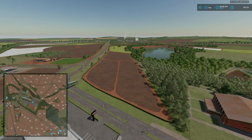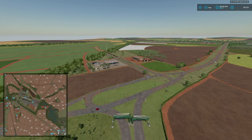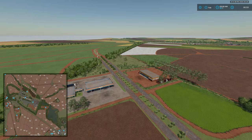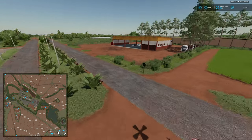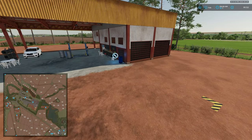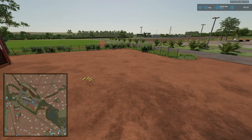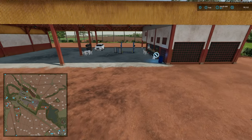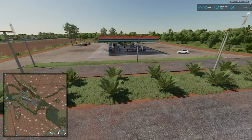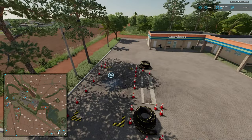Two productions are built in: the large sugar cane plant and the dairy. The coffee roasting facility can also be placed but is not pre-placed. There is a second dealer trigger located across the street from the fuel station, so you don't have to run into town. At the fuel station you can buy diesel, and this is also where you sell ethanol.